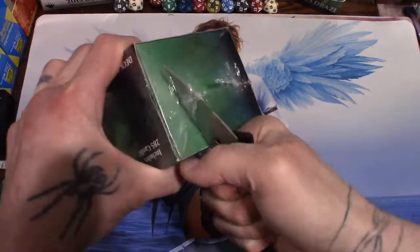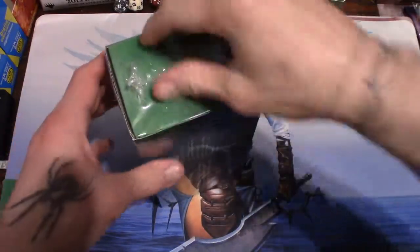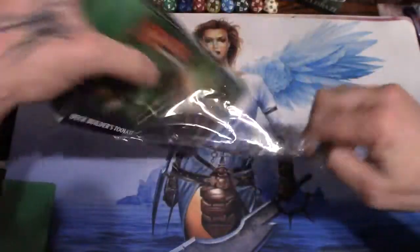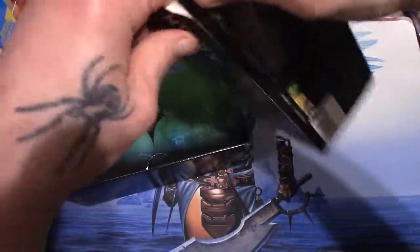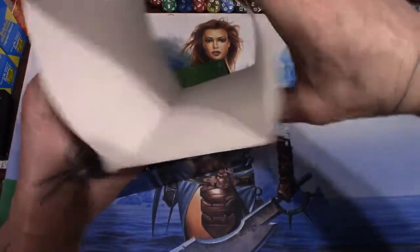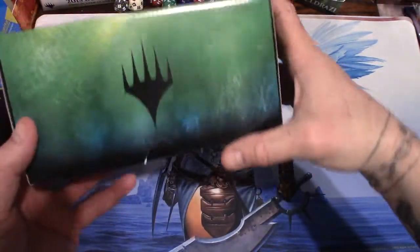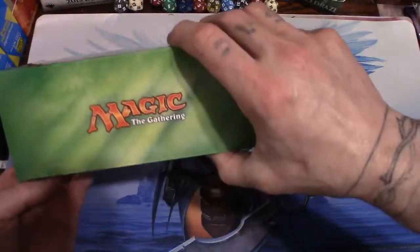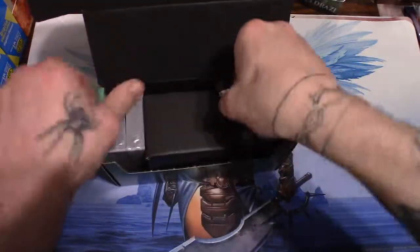We'll get into it with the credit card knife. It's not really sharp anyway. Unlike the bundles and fat packs, there's nothing on the inside so no sense even taking that apart. It is a nice little box - not quite as sturdy as the fat pack boxes and nothing fancy about it, just the Magic the Gathering logo and a spacer on the inside. It's a decent box though.